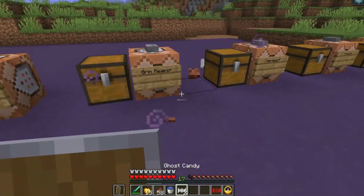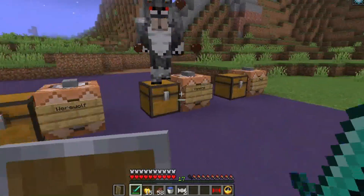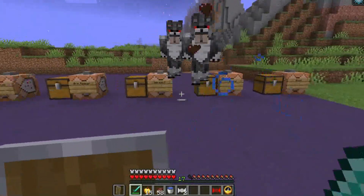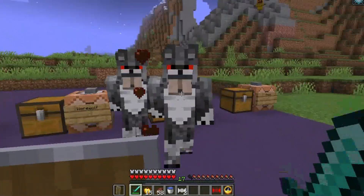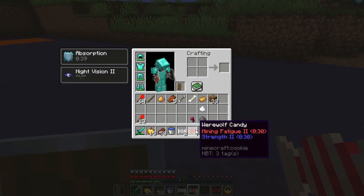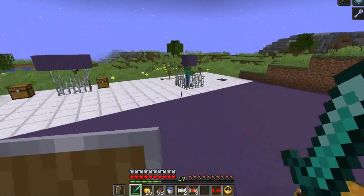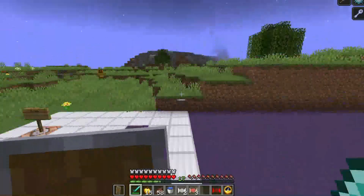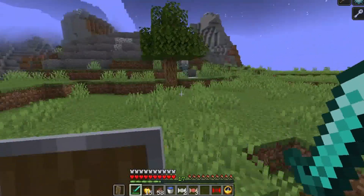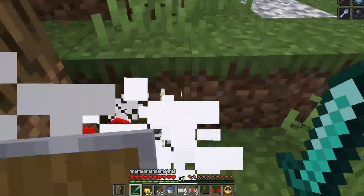Next is the werewolf — a fairly simple mob with 50 health that deals a good amount of damage. When you kill it you get werewolf candy, which gives you strength but also mining fatigue, so you can no longer break blocks. However, you'll deal a lot more damage to targets — as you can see when hitting the skeleton.